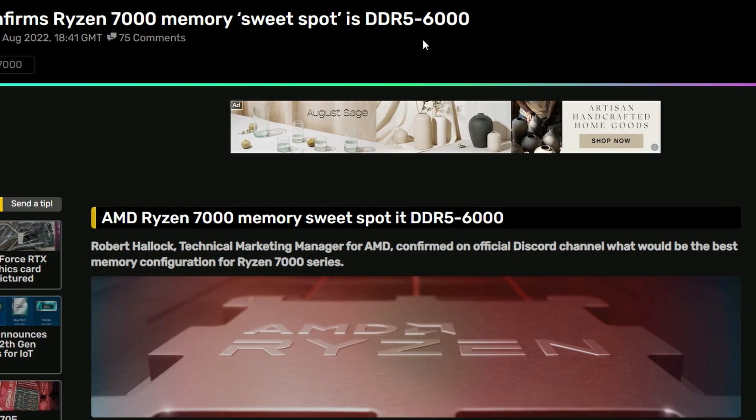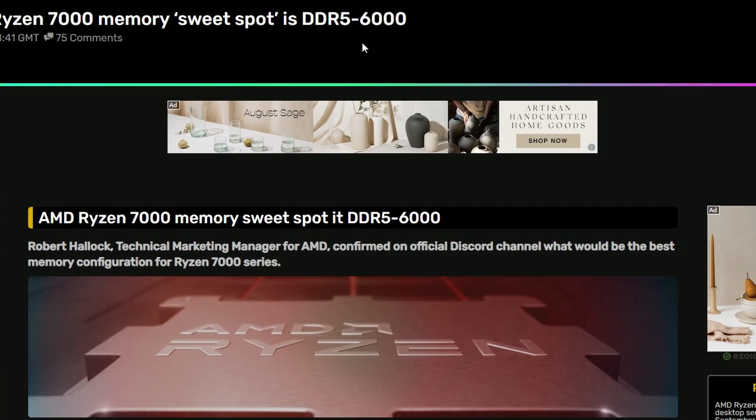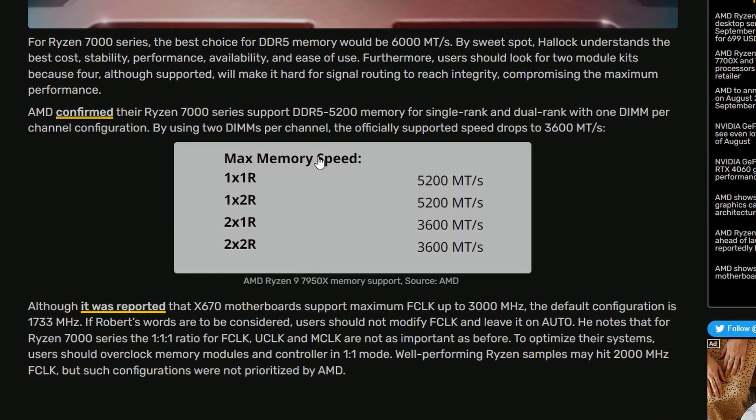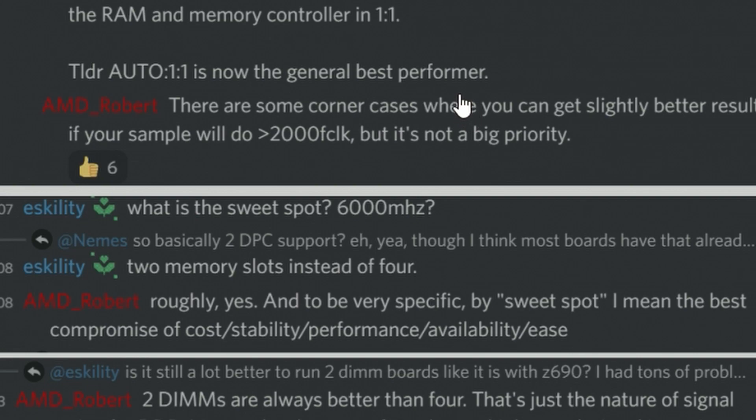AMD has confirmed the Ryzen 7000 memory sweet spot, which we've been discussing for a long time — it's DDR5 6000 MHz. It's not 6400 or lower; it's exactly 6000. The max supported speeds are: 1x1R at 5200, 1x2R at 5200, 2x1R at 5200, and 2x2R at 3600 megatransfers per second. This came from the WCCF Tech Discord, confirmed by AMD's Robert.